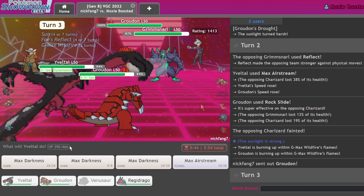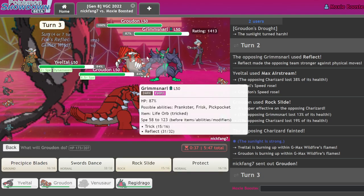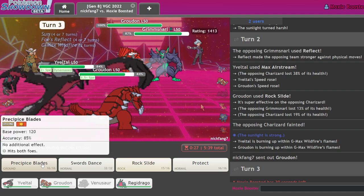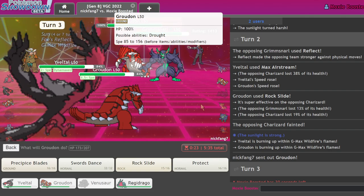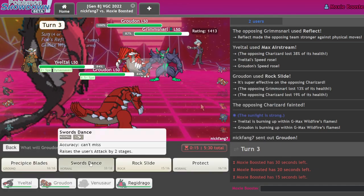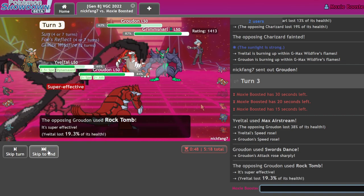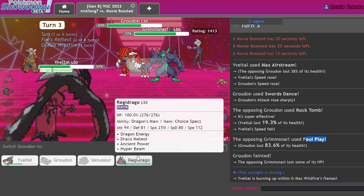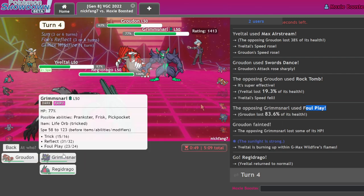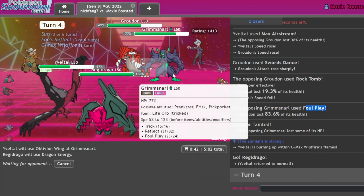I have enough Speed so I don't need more. Going for Max Darkness on Groudon and into Precipice Blades. I don't think Regidrago is that useful in this endgame — I'd mainly just hope Hyper Beam picks up a stray KO. I could go for Swords Dance and Airstream but that's risky. I go for it anyway. I miss my Precipice Blades — and get Foul Played through screens. Oh my god, why did it have to happen like that.